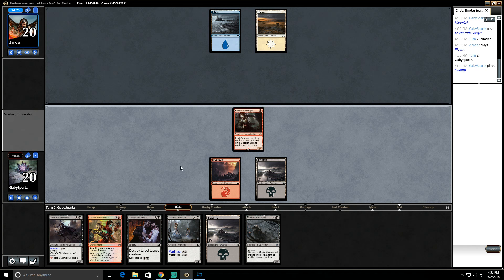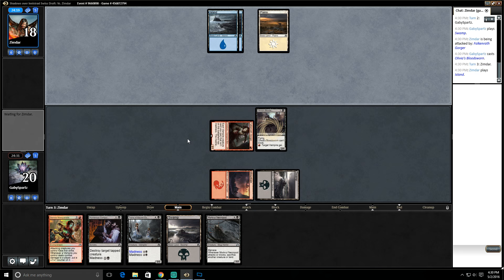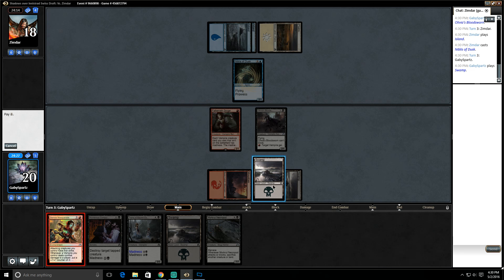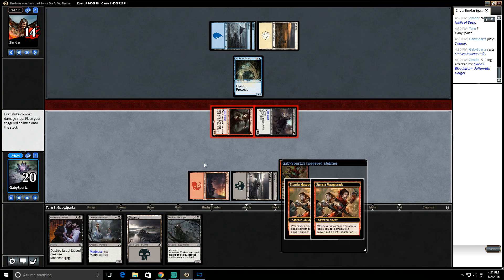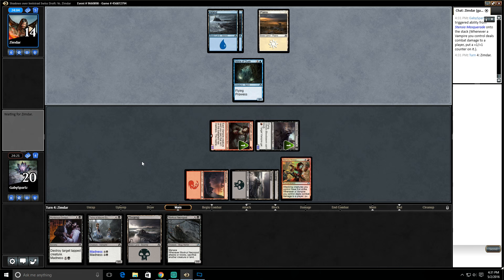Let's play a swamp here. Olivia's Bloodsworn won't be able to attack this turn, so let's just attack with Falkenrath Gorger. We're playing another white-blue opponent. Let's go — Olivia's Bloodsworn passed. The nice thing too is that these two are both vampires. Stensia Masquerade is going to be amazing here. Attack with all of our creatures — our creatures now have first strike. This Niblis of Dusk will do nothing, but we get all these triggers and our vampires get counters, so they're both 3/2s.